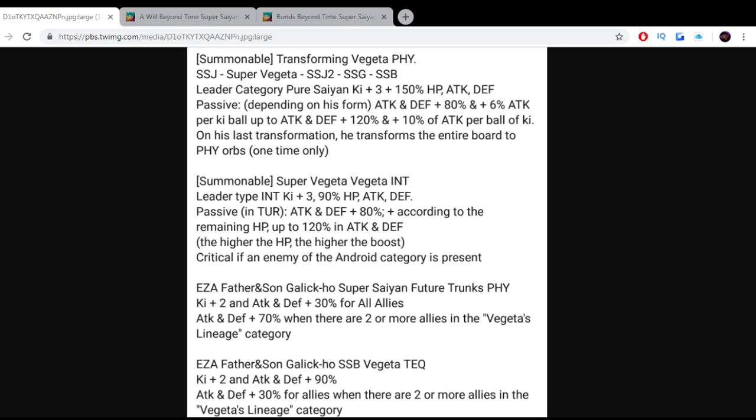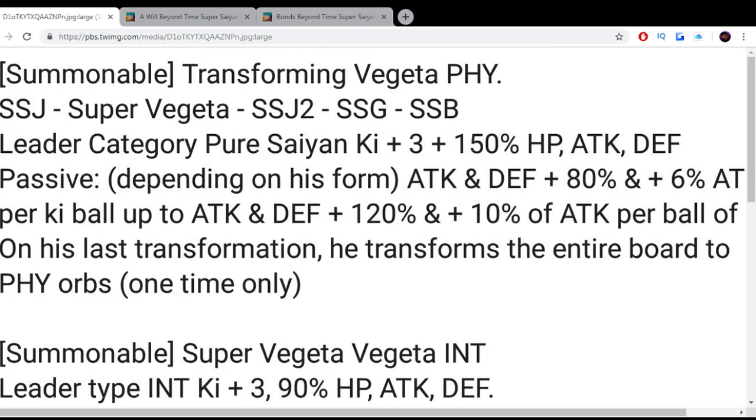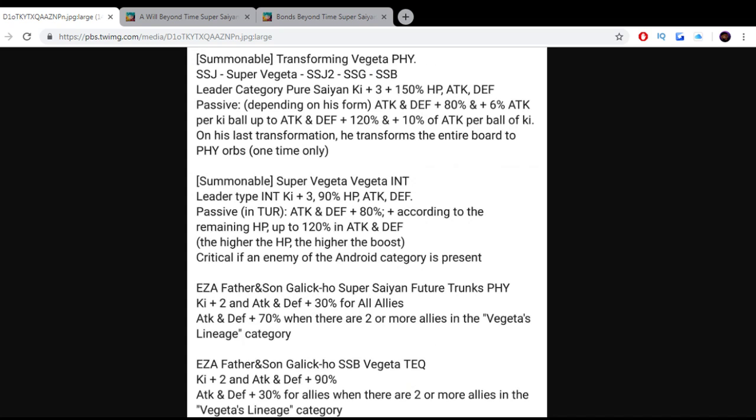As we see already, for Transforming Vegeta, the category lead is going to be Ki plus 3, 150% HP, ATK, and DEF — which is kind of crazy. I can't recall a category lead in a while that has that high of a percentage for just the HP, ATK, and DEF. So that's going to be really good.